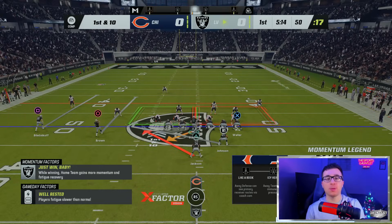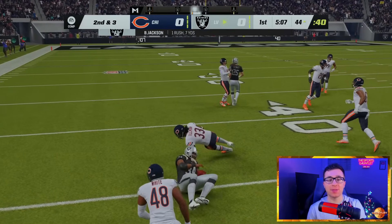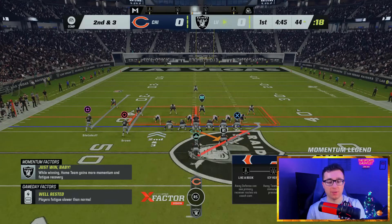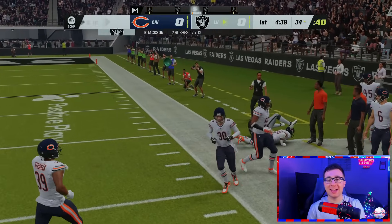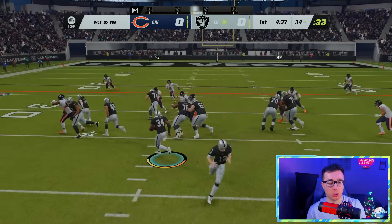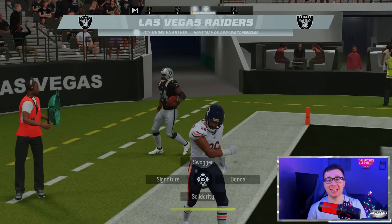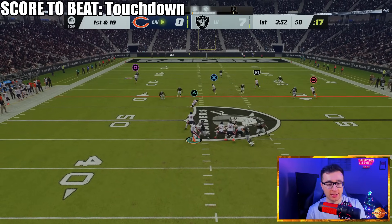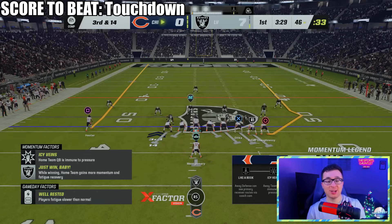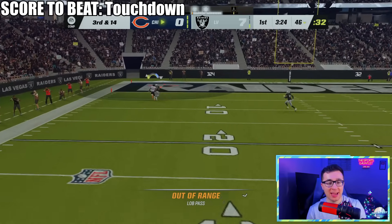For the other matchup, Bo Jackson starts in the backfield — sealing up the edge, he picks up seven. On the stretch run he turns the corner and gets to the 34. One last run for Bo: he follows the blocks — he's gone! Bo Jackson — this guy is too good. Now Devin Hester needs a touchdown, but Fields gets sacked pretty much on the first play, and Hester misses on his final attempt. Bo Jackson moves on to the final.